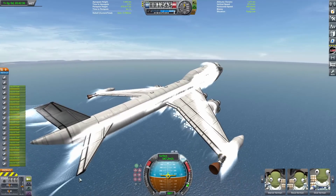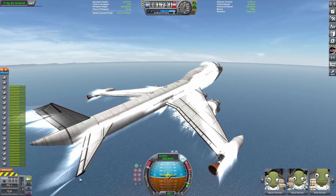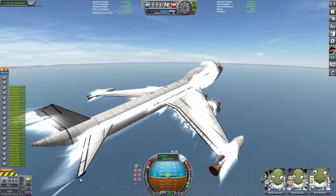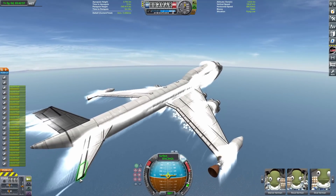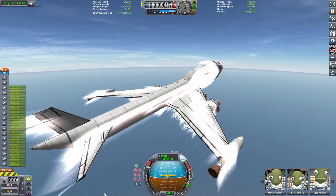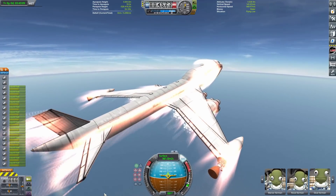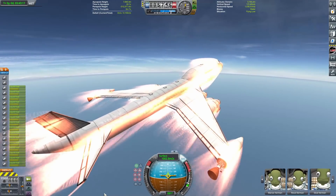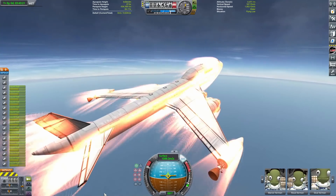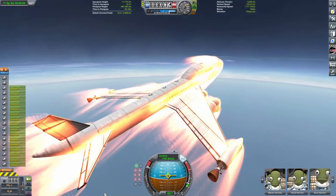Anyway, back to talking about this plane — it's already accelerated to 600 meters a second. This thing kind of blew my mind how quickly it went. I really didn't realize the rapiers had that much power, or that a 747 is that aerodynamic. It's just zooming, and it doesn't even have that high of a thrust-to-weight ratio — the highest it gets is about 2.0. I've had SSTOs with more than that that just go really slow.